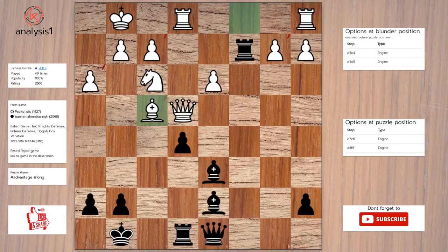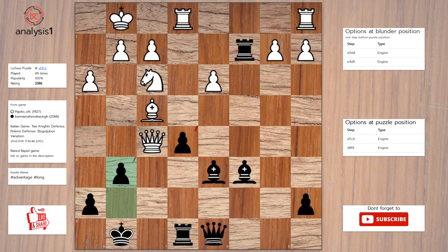Next. Threats in this position are: bishop takes pawn, pawn takes bishop, rook takes pawn, rook takes pawn. There are no checks in this position. Answer to this puzzle is bishop to c6. Queen to f5. G6. Queen to g5. Bishop to e7.